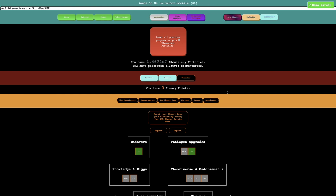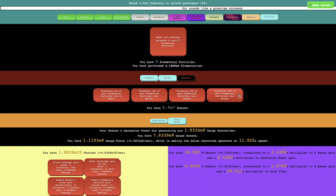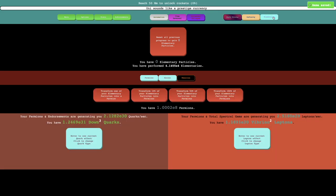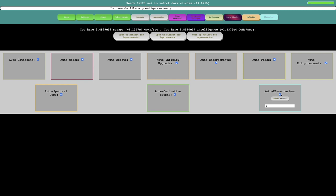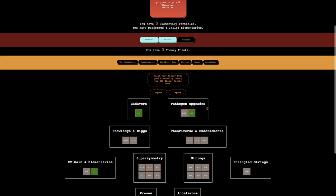Hi, Seberspruce here, back in a little Distance Incremental video episode 22. You can see I have 40,000 elementaries and also some elementary particles — it's really not all that much, so I'm going to disable automation and just start doing something with this.